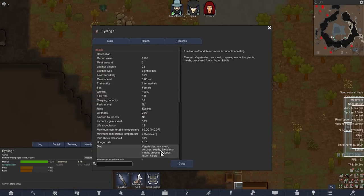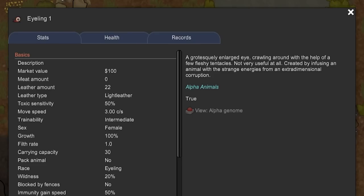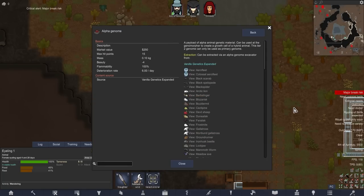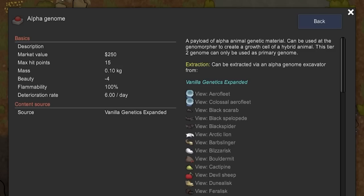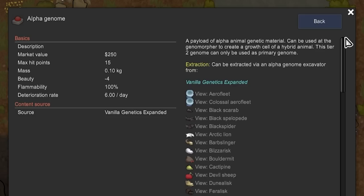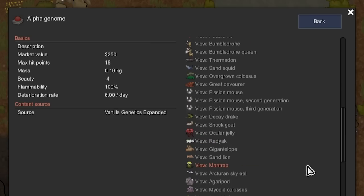What do these eyeling things do? A grotesquely enlarged eye crawling around with the help of a few fleshy tentacles - oh god, we're off to a good start. Not very useful at all. Created by infusing an animal with strange energies from an extra-dimensional corruption. And then they give us alpha genomes - so all of the alpha animals give an alpha genome which we can use with Vanilla Genetics Expanded.